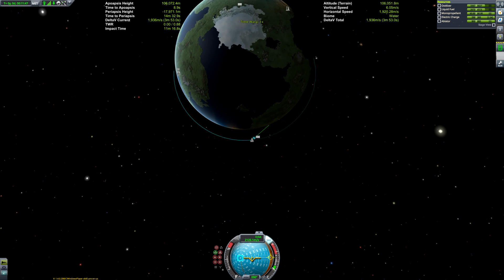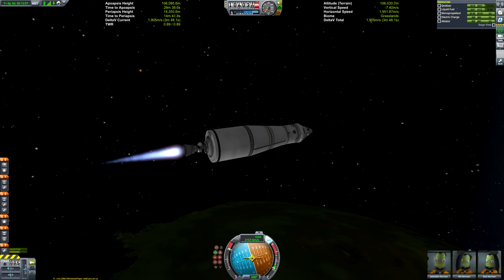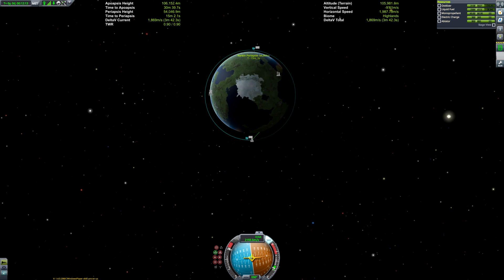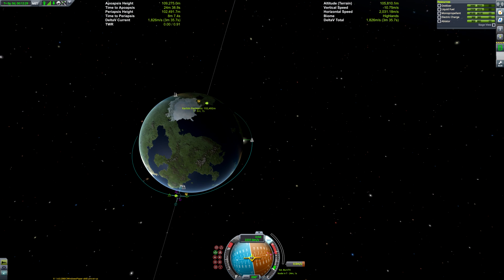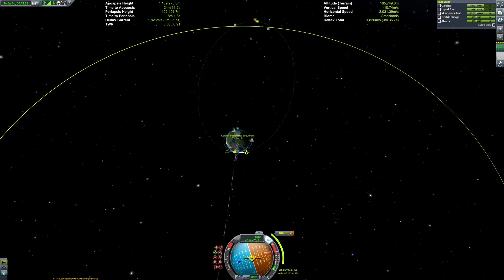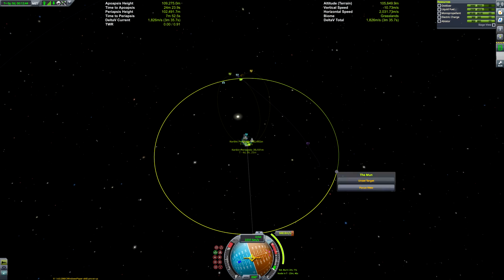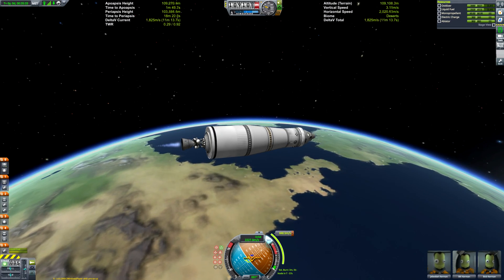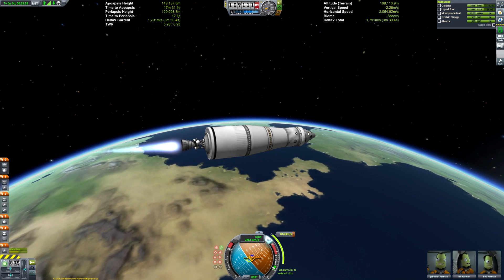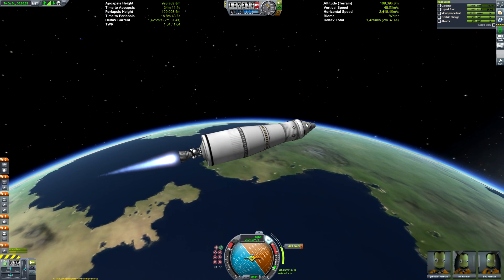We can deploy that stage and get rid of the launch escape system, then fire up the third stage — a single J2 engine, which is the in-game analog for the actual J2. The engines used in the earlier stages were also in-game analogs for the F1. We can do a circularization burn, and then a second burn to get ourselves on a lunar trajectory — or in Kerbal Space Program terms, a Mun trajectory.